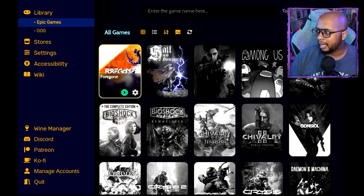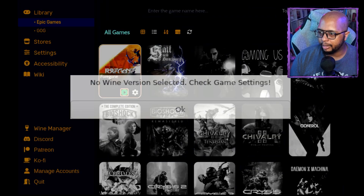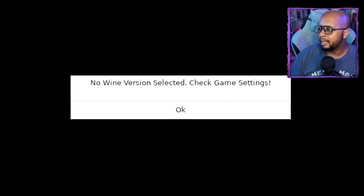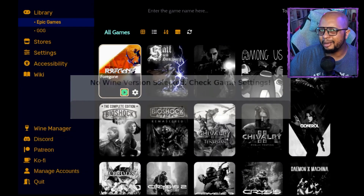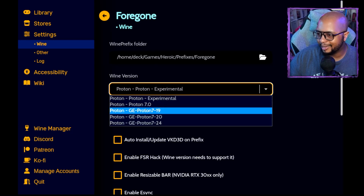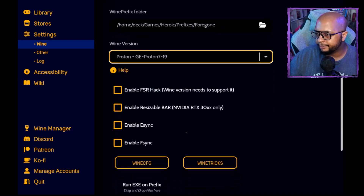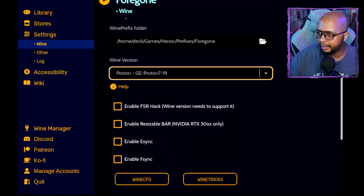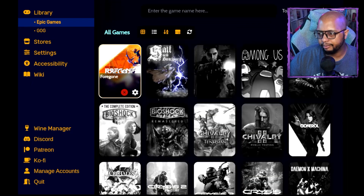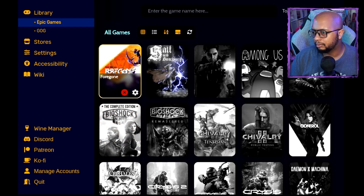I've got a couple of games installed. Let's say we want to run Foregone — click Play. It says I have no Wine version selected and to check game settings. Make sure you have a mouse ready just in case, because there are some things you'll need the mouse for. Click the cog, then click Wine version, and I'm going to select GE-Proton 7-19. From there, go back and try to run the game. And as you can see, that worked.